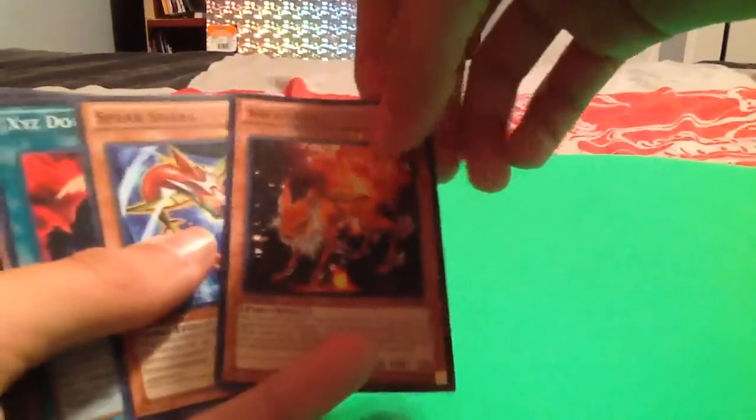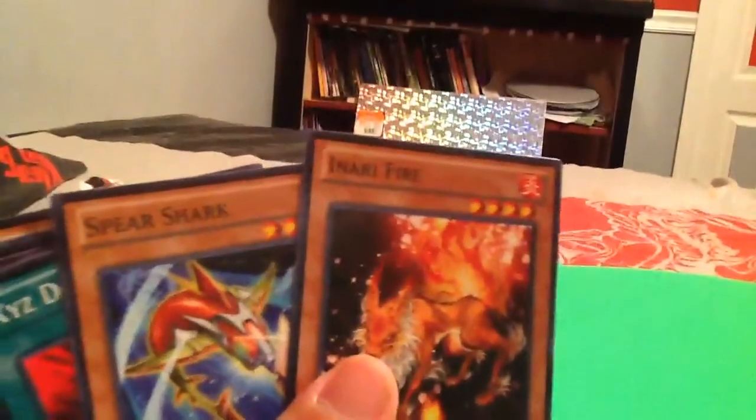Nari Fire. Spearshark. And Nari Fire. Spearshark. Expezi Doubleback.